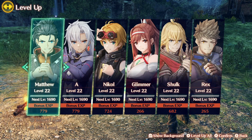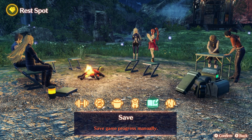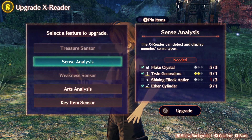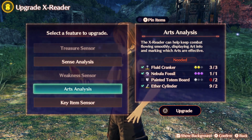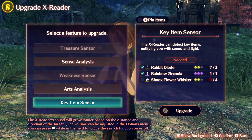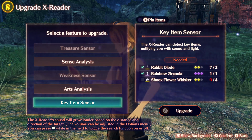Let's do some leveling up — we're going to level up each character. We're able to go to level 22. Shulk and A are training. Let's clean our clothes and check for upgrades. We still don't have an opportunity — we need 2 more for the Shining Outlook Antler. For the Art upgrade, we need 2 of the painted totem board and 4 of the Shooks — or Flower Whiskers as I'll call them. We need to go collect 4 of those.